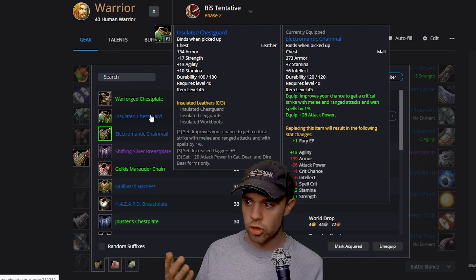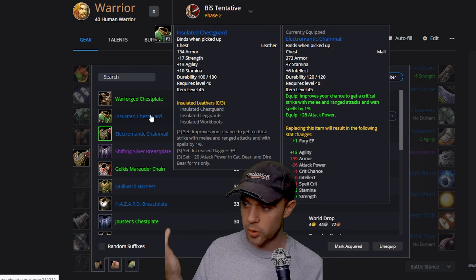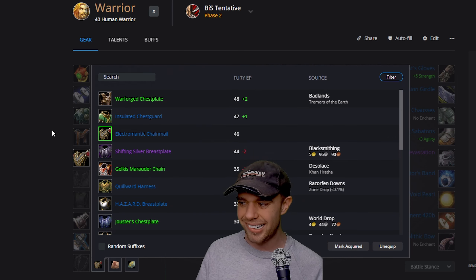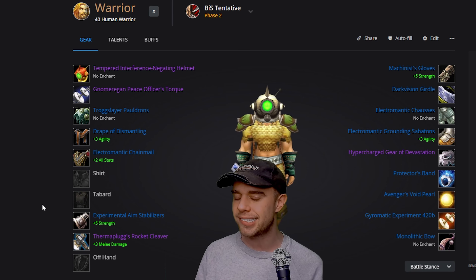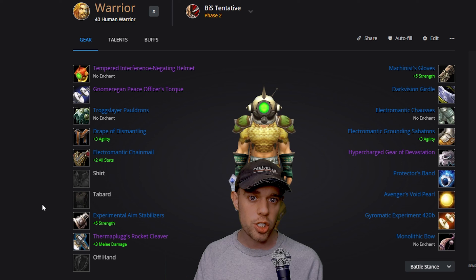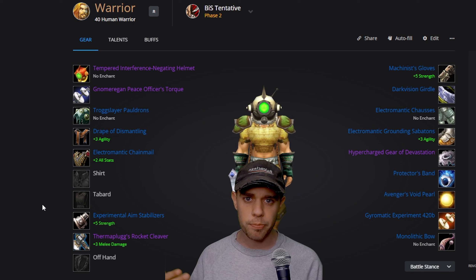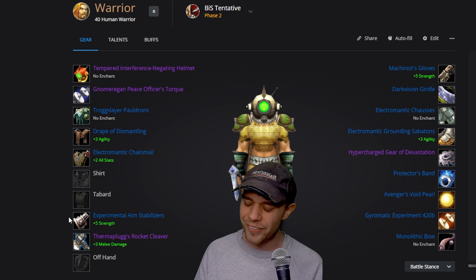But I'm going for this so far — 26 attack power on there, another 24 on the set bonus, and ignoring the mana proc. The only other option would be having some strength, but we'd get 20 attack power only if we're in Cat Bear or Dire Bear form for the 3-set bonus. Since we're not a Druid we're not going to get that anyway. It does annoy me they've put strange stats on here — they changed a lot of the dungeon loot for casters, mages, priests, and druids, so why couldn't they do it for warriors in the raid? I think it's a bit lazy.